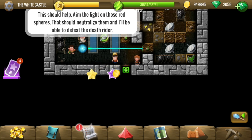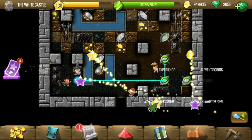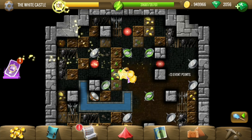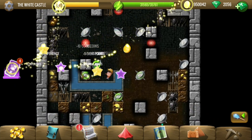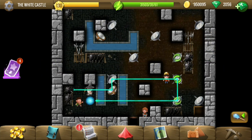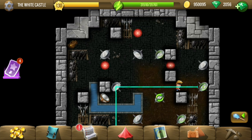Aim the light on the red spheres. We have a lot of fixed hinge mirrors and only a few movable ones. Let me figure out all the tiles, then we'll figure out the mirrors. First off, we probably don't need that movable mirror — we can destroy or neutralize one of the red spheres without any movable mirrors. The others might just need some movable mirrors.